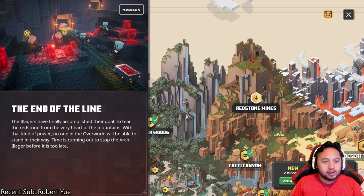Let's read the story here. 'The end of the line — the Illagers have finally accomplished their goal to tear the Redstone from the very heart of the mountains. With that kind of power, no one in the overworld will be able to stand in their way. Time is running out to stop the Arch Illager before it's too late.'